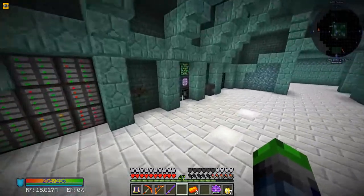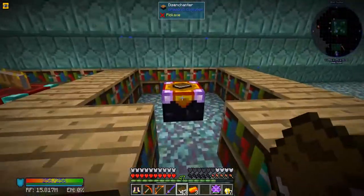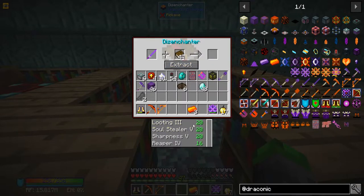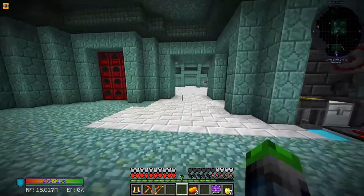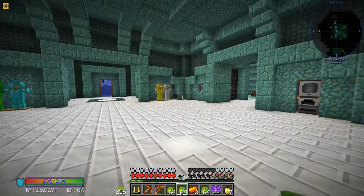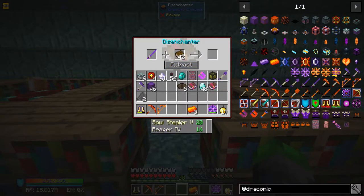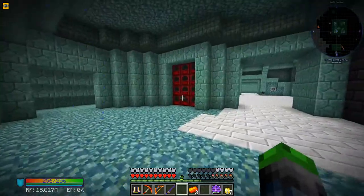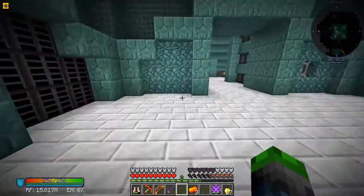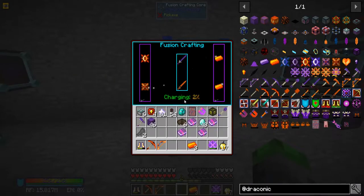I'm going to see if I can pull the enchants off before going further because there are some pretty good enchants on this. Let's come over to the disenchanter. We've got 43 books - plenty. We can pull them off; we'll need levels. Taking looting three, sharpness five - I need more experience. The cool thing is if you just shift click it automatically adds to your level. Taking soul stealer and reaper - that way we don't lose any enchants. Let's throw the sword in - perfect, all good to go.